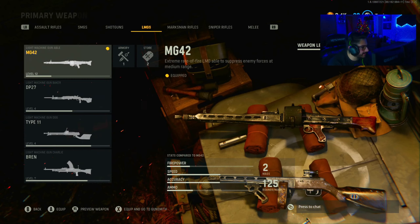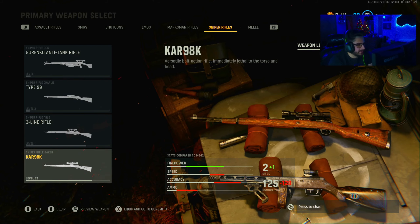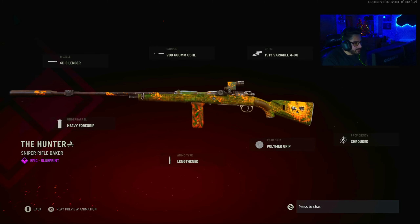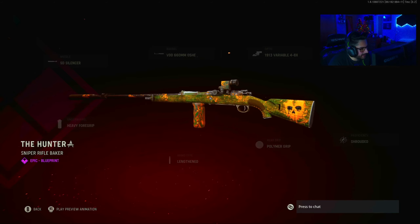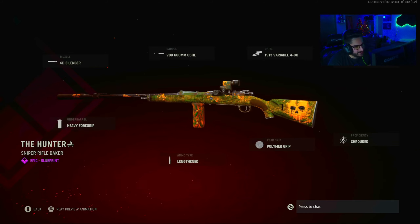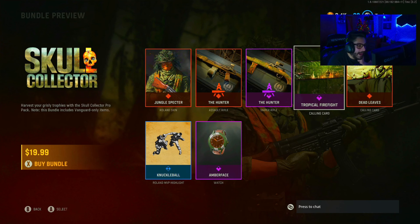The Hunter sniper rifle — I'm pretty sure this is the Car 98. I don't know what guns really look like yet so I have to go back and forth. Yeah, that's the Car 98 — I love the Car 98 in this game. It's got like a scale-type weapon skin to it. The fact that it's the Car 98 makes me very excited because it's a beast. Attachments: SD Silencer, VDD 660mm 05-HE barrel, 1913 4-to-8 zoom, VDD 98 Shrouded, Palmer grip, Lengthened, Heavy foregrip — epic blueprint.